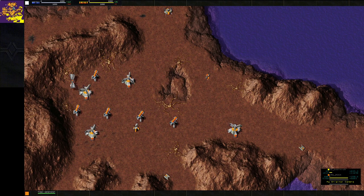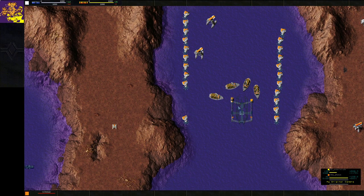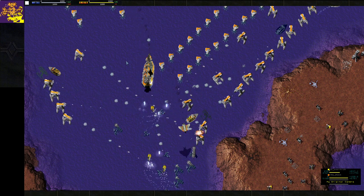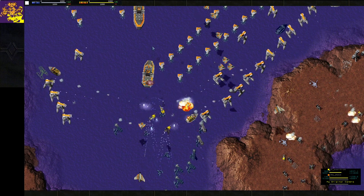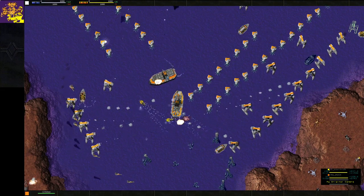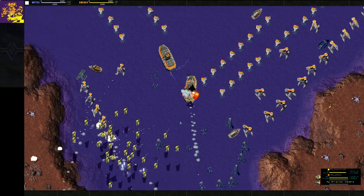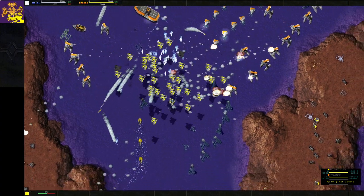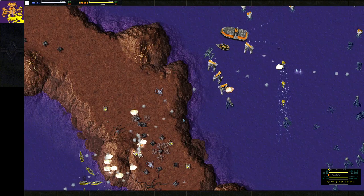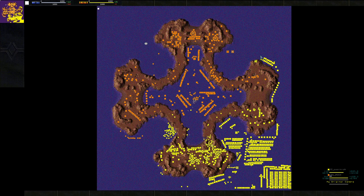Rock is doing a good job — he's pretty much capped all of his mexes with mohos. Rock is switching into T2 economy on the sea with colossus — aircraft carriers that provide around 300 to 500 energy each, so it's a good way to farm energy in the late game. You can also turn these on and they have repair pads — you can see Rock's hawks going onto the repair pad. CoolNick uses that opportunity to swipe in and take those hawks out. Rock is on the inside while CoolNick has territory on the outside.